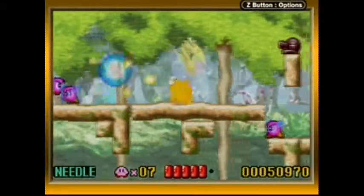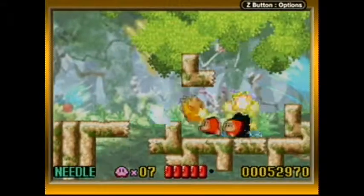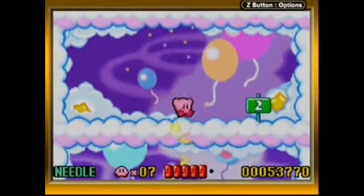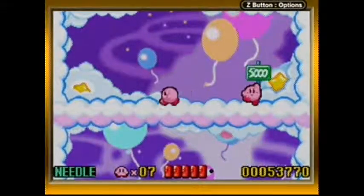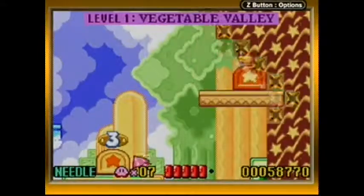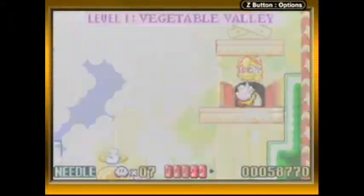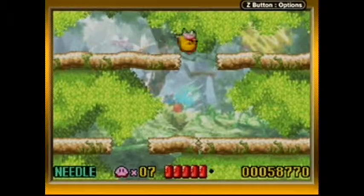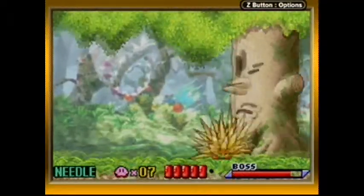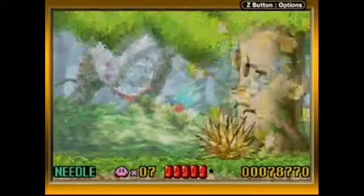Here we have Hypercandy! Another difference between this version and the original is that in the original, whenever Hypercandy was available, Meta Knight would be the one to give it to you — he'd jump out from underneath the screen, toss the lollipop onto the stage, and then disappear. And so it's time for our very first boss — it's Whispy Woods! And he's really easy with the Needle ability — just sit here, boom, he's dead! No problem.